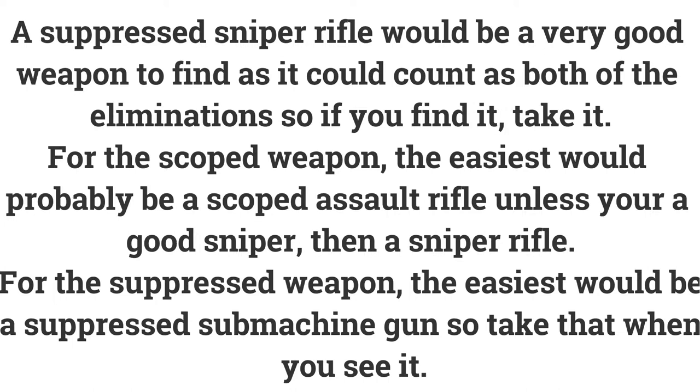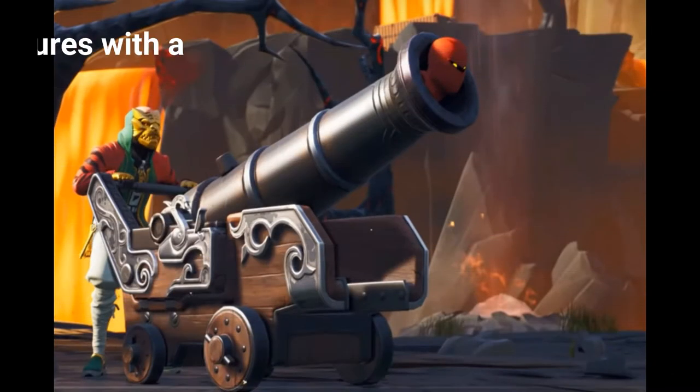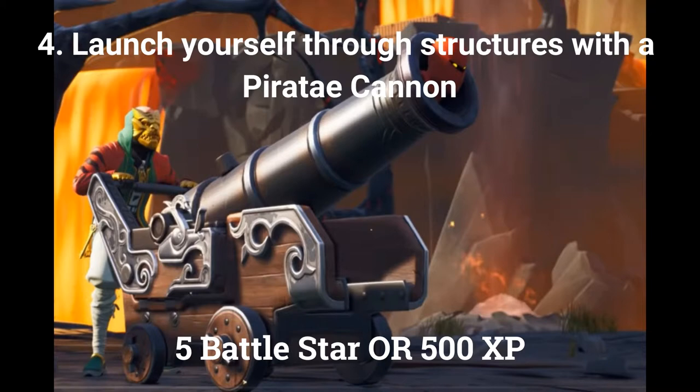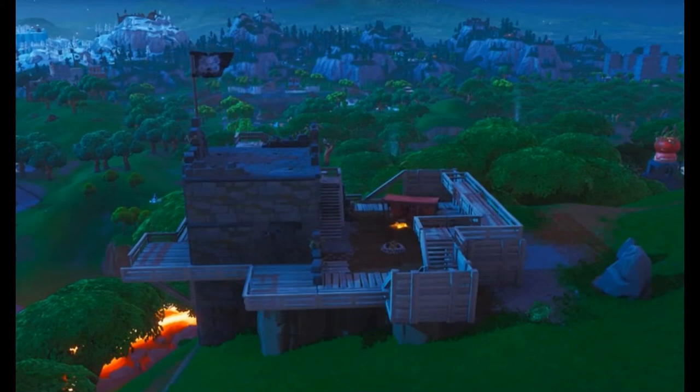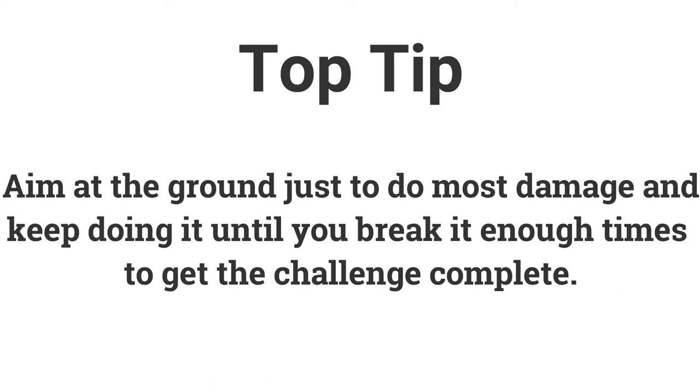If you don't find the suppressed sniper rifle, the scoped assault rifle will be quite easy for the scoped weapon and the suppressed submachine gun will be very easy for the suppressed weapon. Also, team rumble or any respawning LTM is good for this, as if you get killed you can try again very easily. The fourth challenge is launch yourself through 25 structures with a pirate cannon. You can easily find a pirate cannon at the pirate camps — go to the pirate ship near Lazy Lagoon as there are multiple cannons downstairs. Get in it and keep launching yourself into the ship until you destroy it, and aim down at the ground to do the most damage.